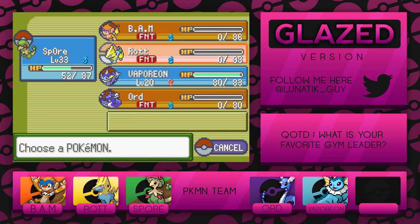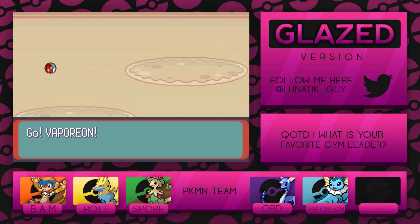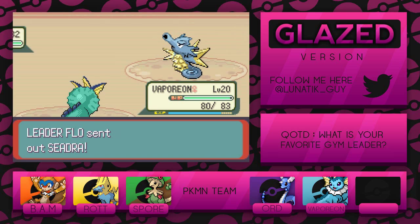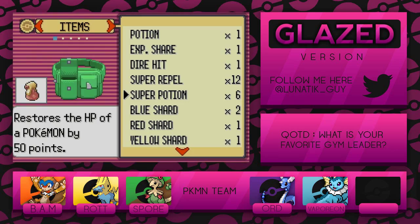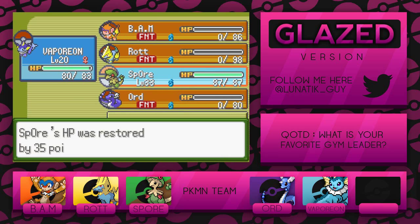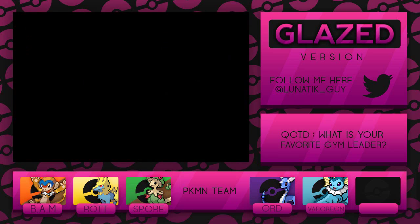We're probably gonna do the same thing unless this Vaporeon has something good against my Vaporeon — if it does that's bad for us, if not that's great. Oh wait, it sent out Cedra! I can quickly use this turn to heal up Spore, then send in Spore to take out the Cedra. Wait — Toxic! That's actually really bad, I did not expect that.